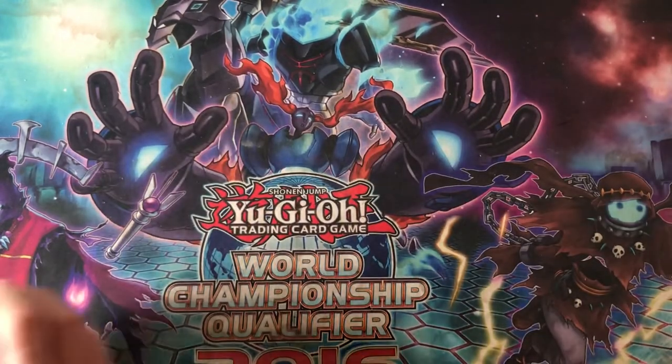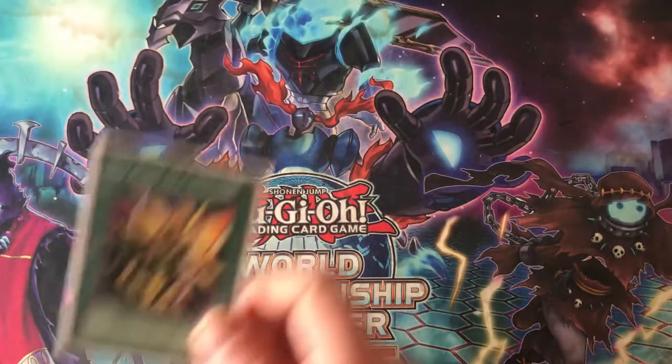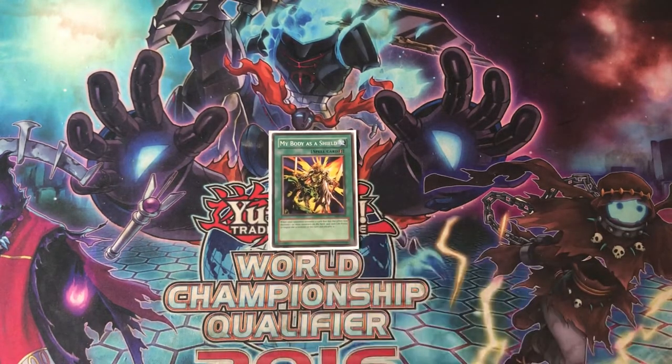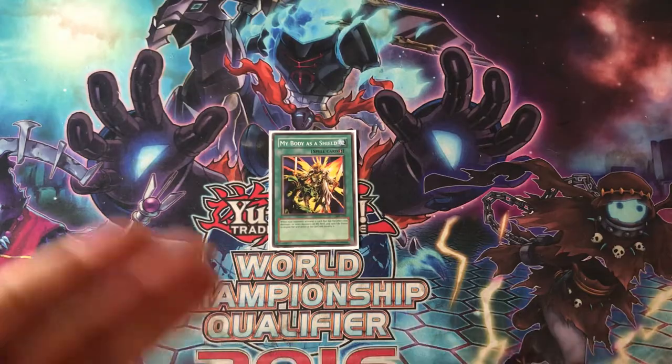In the side deck, we play another copy of My Body as a Shield because this card is just really good in this deck. You don't want to have it without a use for it, but if you see your opponent is playing multiple Sakuretsu Armors, you can side in a second copy. I've only done that a few times and it made things a little more useful. Next we play three copies of Book of Moon because it is a spell, and if you're playing against Goat Control or whatever, Book of Moon is a really great card. I've never sided in all three, but it's in the side deck in case you need them all.